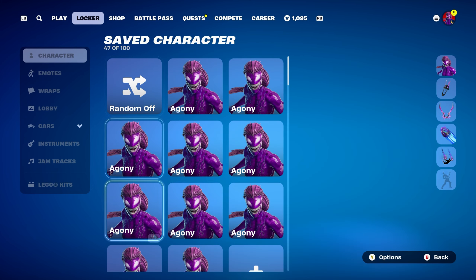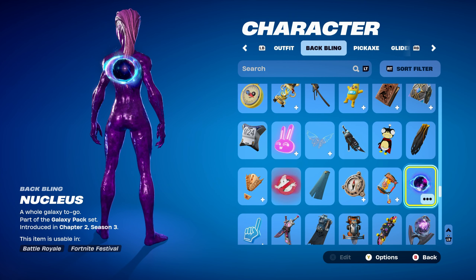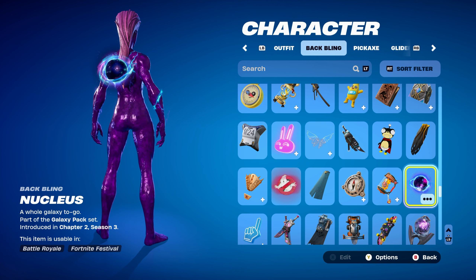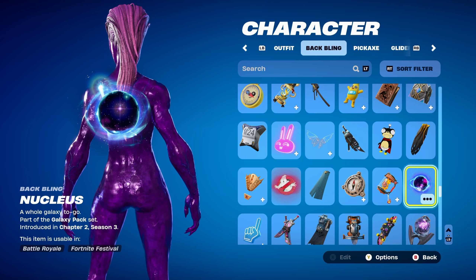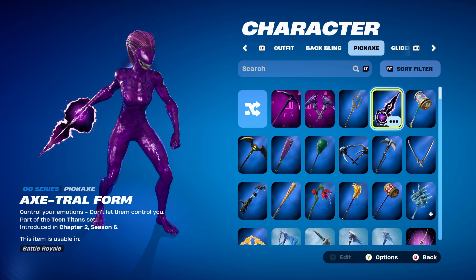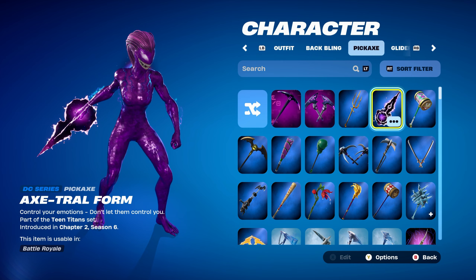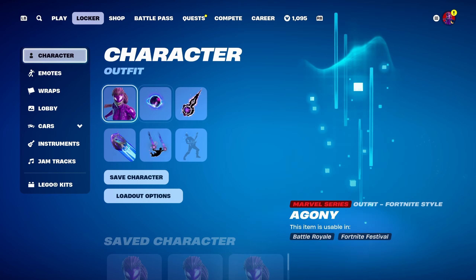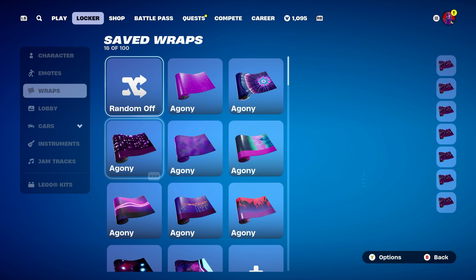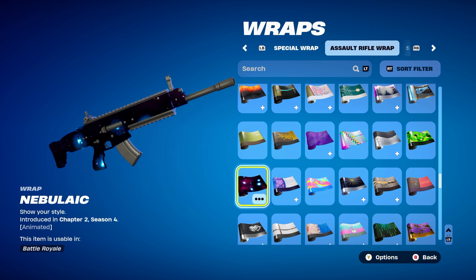Let's move on to combo number 9 for the Agony skin. I thought I'd use Nucleus as the back bling, part of the Galaxy Pack set, introduced in Chapter 2 Season 3 — you can use any other Galaxy-themed back bling that works nicely for the purple and blue design. The pickaxe is the Axe of Trails, a DC Series pickaxe, part of the Teen Titans set, introduced in Chapter 2 Season 6 Battle Pass — it's Raven's pickaxe from that season. The weapon wrap is Nebulaic — galaxy themed, purple and blue — works nicely.